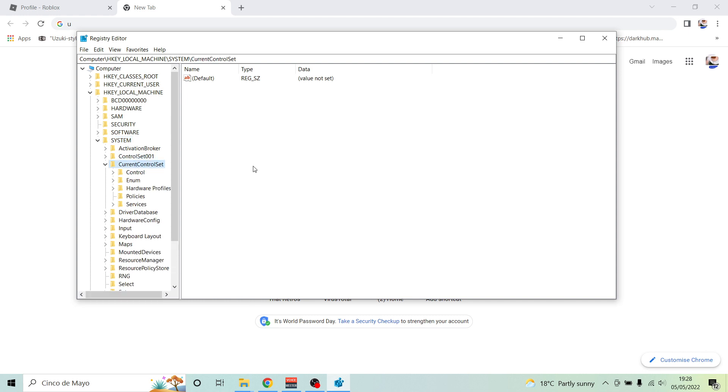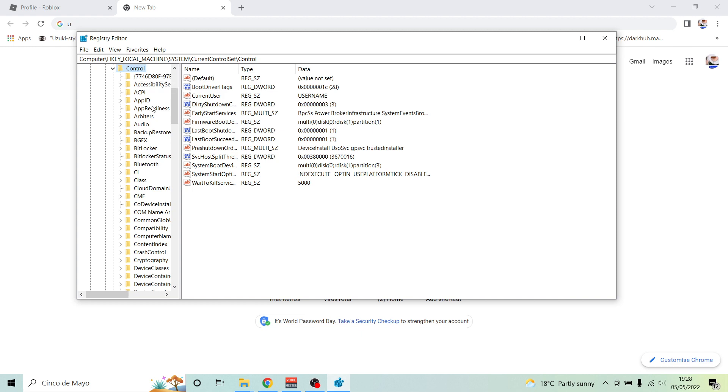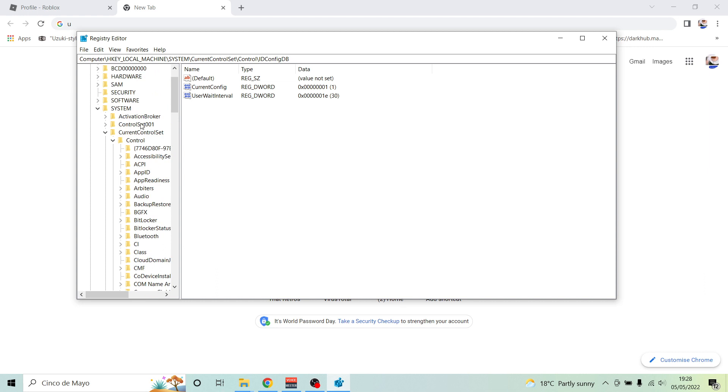Current Control Set. Control. Where's the ID? ID config — just scroll down. Open this. Hardware Profiles. Alright, you're here.